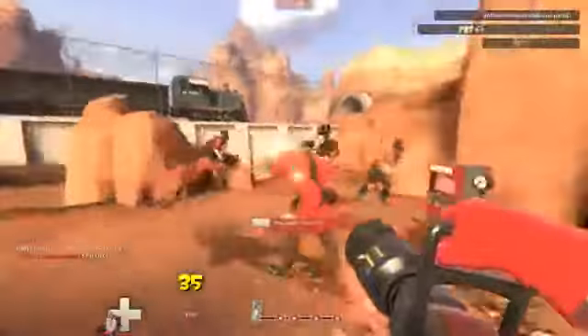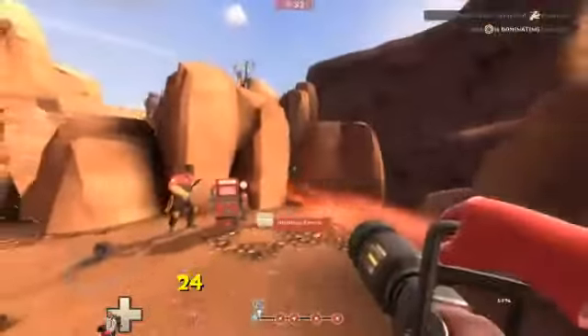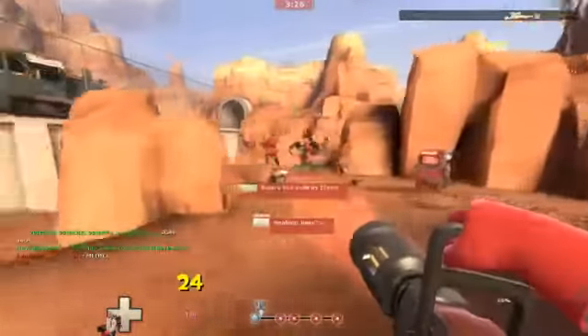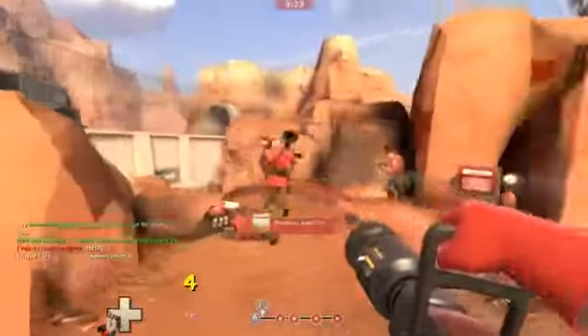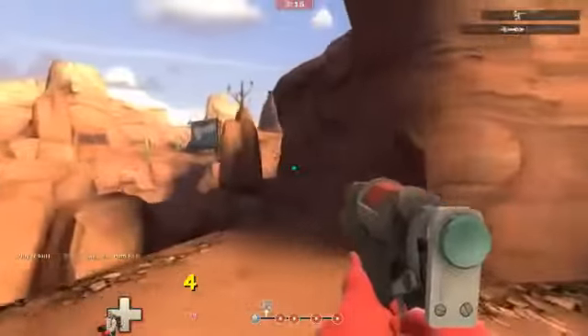We've got an engineer nest up here. We've got Juhis - I'm not sure if that's how you pronounce his name. He's a subscriber and I play with him quite often on TF2. He's pretty good play, probably better than me. Gonna give him some heals here. Overheal, give him some extra health. There are people up here again. I said get off my ledge.